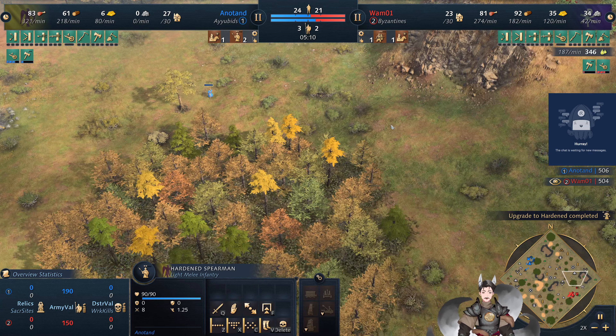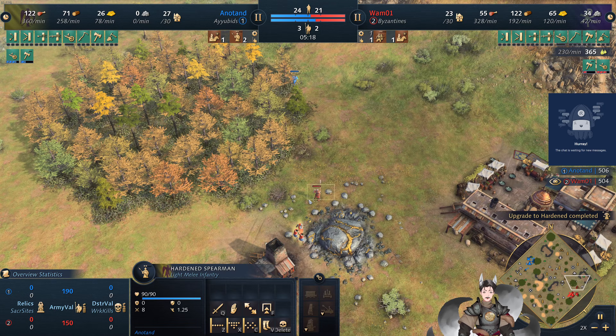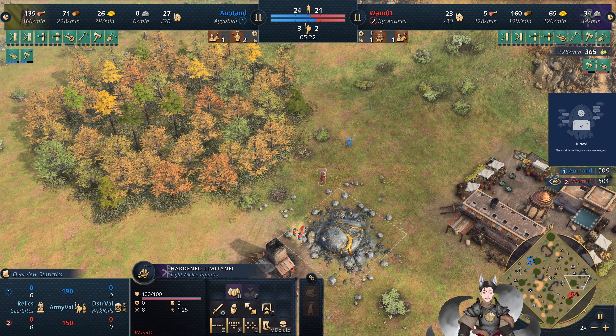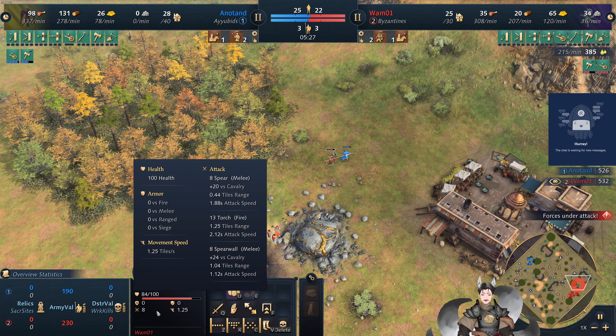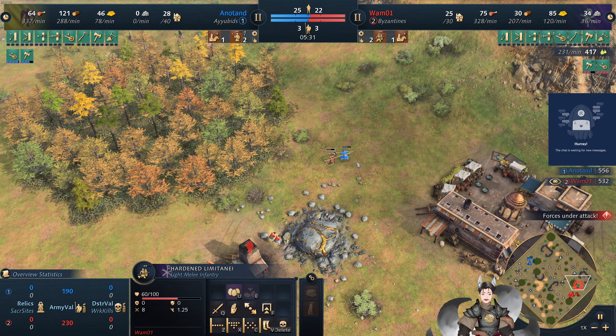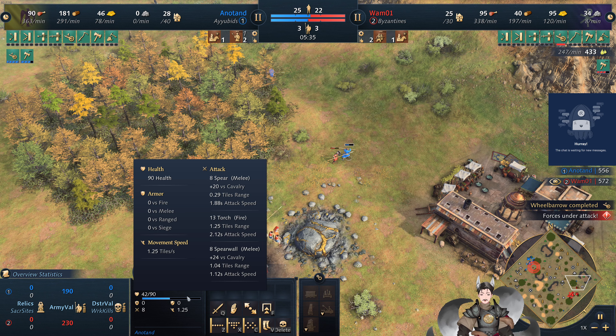We do have multiple Spearmen not being pulled up by the Ayubid player. His opponent is going for some Lunatami. They do have more health compared to Harden Spearmen — 100 health, 8 damage, and 1.88 attack speed, versus the Spearmen's 8 damage, 1.88 attack speed, and 90 health.